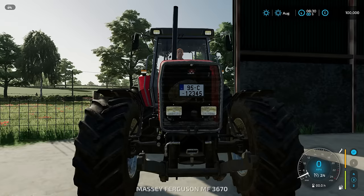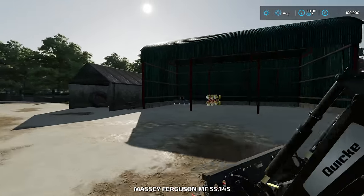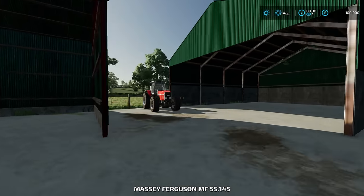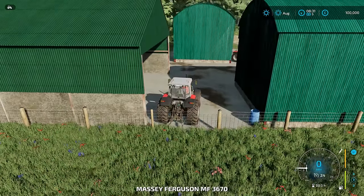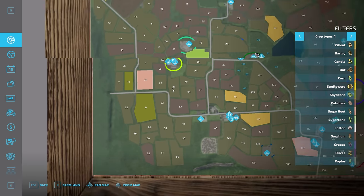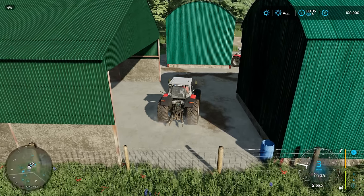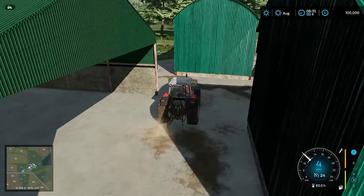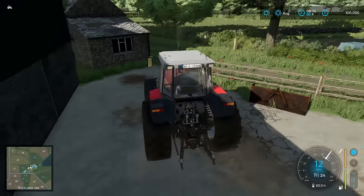We start off with the massive Ferguson and also the 3670. It looks like we don't have a pickup truck, so we're going to be touring this map in a tractor — which I think is quite fitting. My plan is to go clockwise — come across here to begin with, across to the farm silo, then go down, up and around, and finish somewhere around the orange area. So let's get going — I'll open the minimap and I'm discovering this for the first time, so I'm going to have to really figure out which way to go.